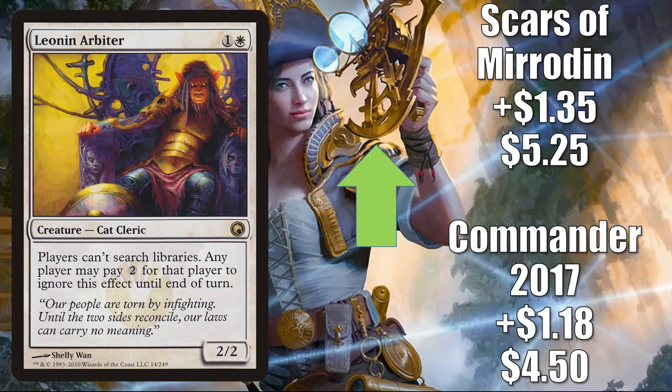Leonin Arbiter got a Tolarian Community College mention this week, but what's really pushing it is that it is a card you can play defensively against the card we saw earlier from Commander Legends: Opposition Agent.